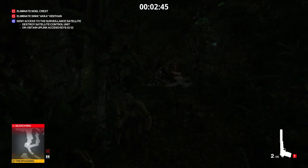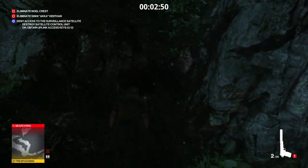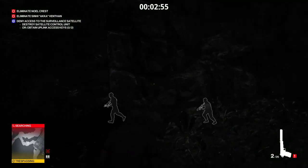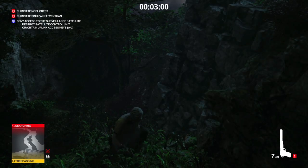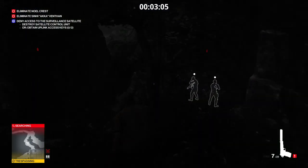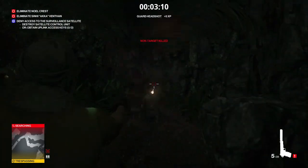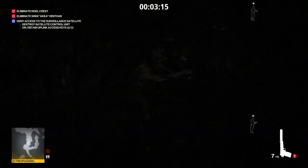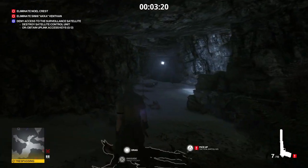That has alerted the two patrolling guards so they're going to start running around like headless chickens looking for whoever just shot their friend. They're going to make their way over here which is perfect for us, so we're just going to quickly reload. They will have their backs to us to a certain extent and we can eliminate both of them very quickly and easily, then make our way down into the tunnels area where the satellite surveillance link is.